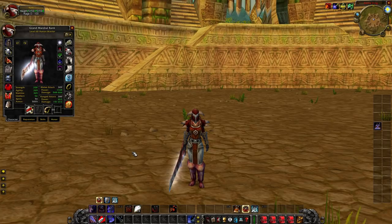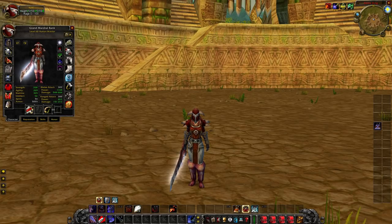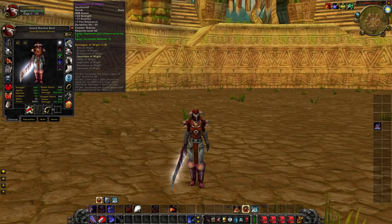Now I'll go over gear. As an Arms Warrior in PvP you need five percent hit. This is five percent from any piece of gear. I have one from the bracers, one from the bow, two from the rings — that's a total of four — and then one from Chromatic Boots or Gauntlets of Might. You need that five percent.